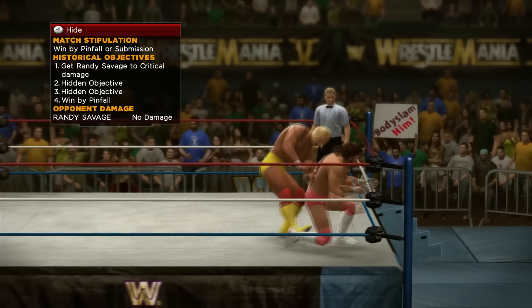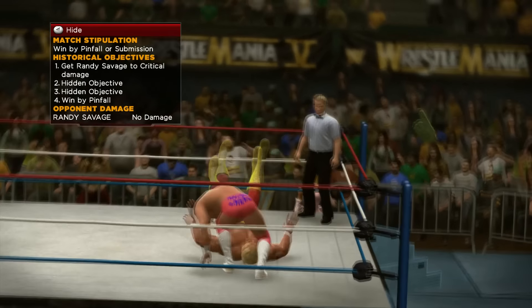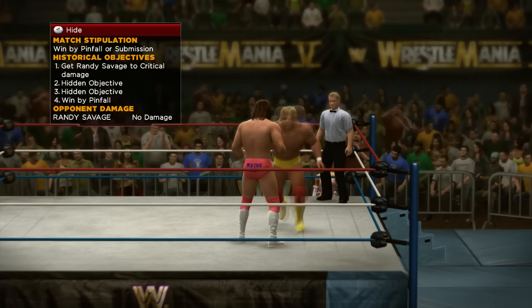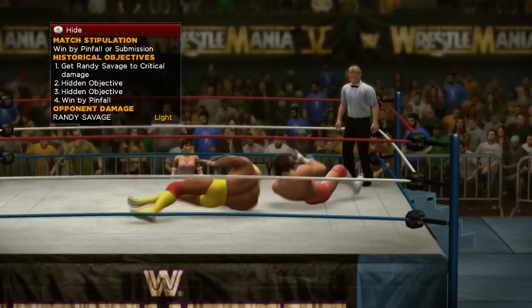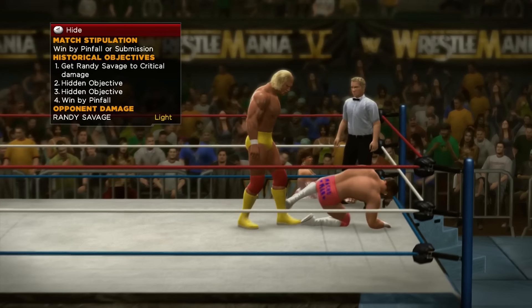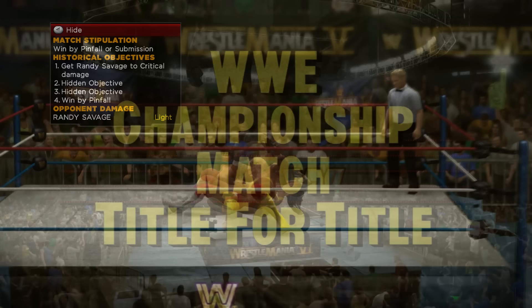Number 3: WrestleMania 5 — Randy Savage vs. Hulk Hogan. At WrestleMania 5, the Mega Powers exploded as Randy Savage faced Hulk Hogan. This bout was not just a clash for the World Championship, but the culmination of one of WWE's long-term storylines, as the two men went from tag team partners to WrestleMania main event rivals over a one-year period. Like many on this list, it was also covered in 2K14.